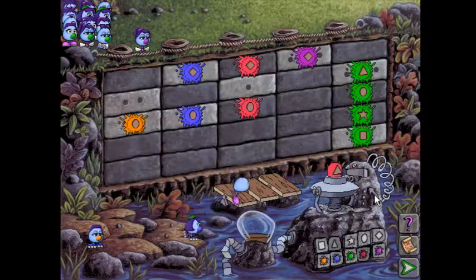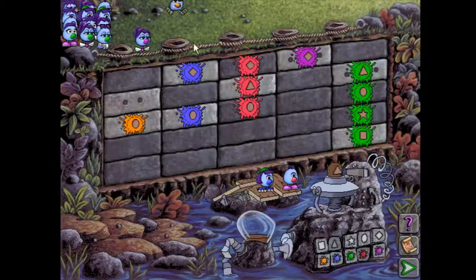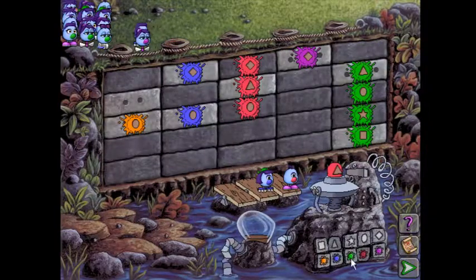So really, this level: the first step is figuring out whether color determines row or column and then vice versa. Then after that, determining which specific colors and which specific shapes actually launch which part of the wall.